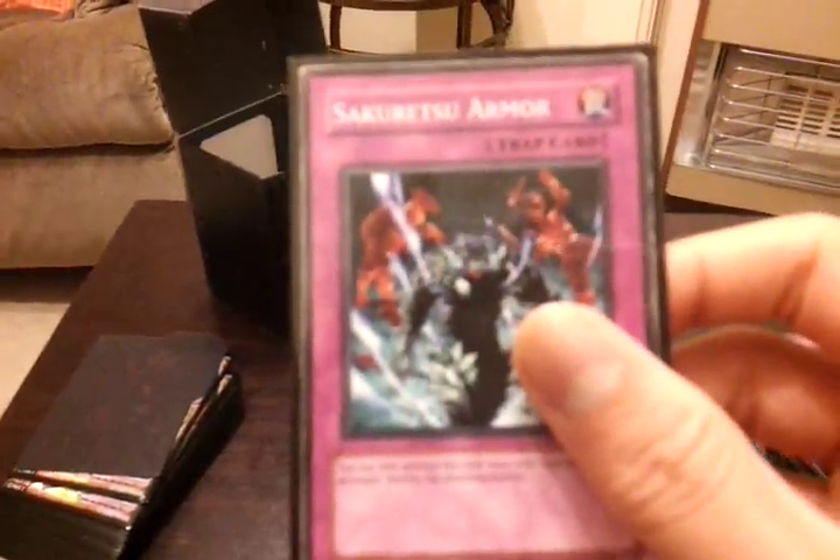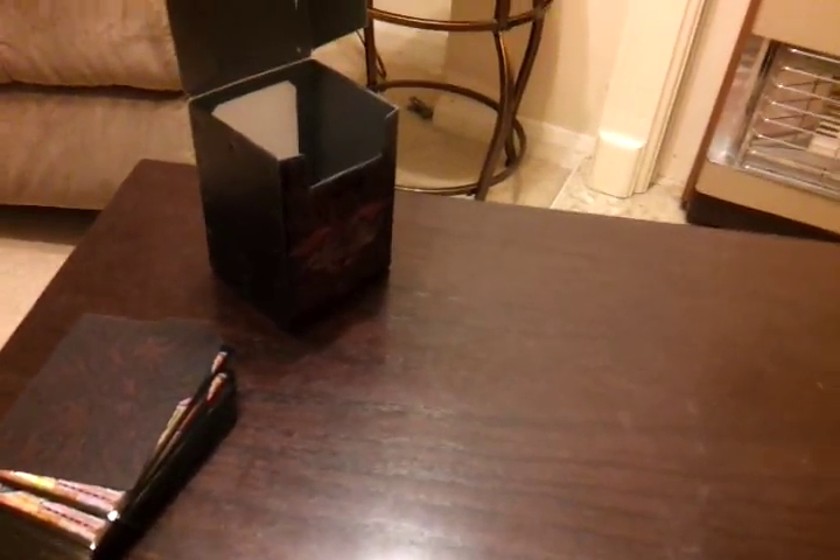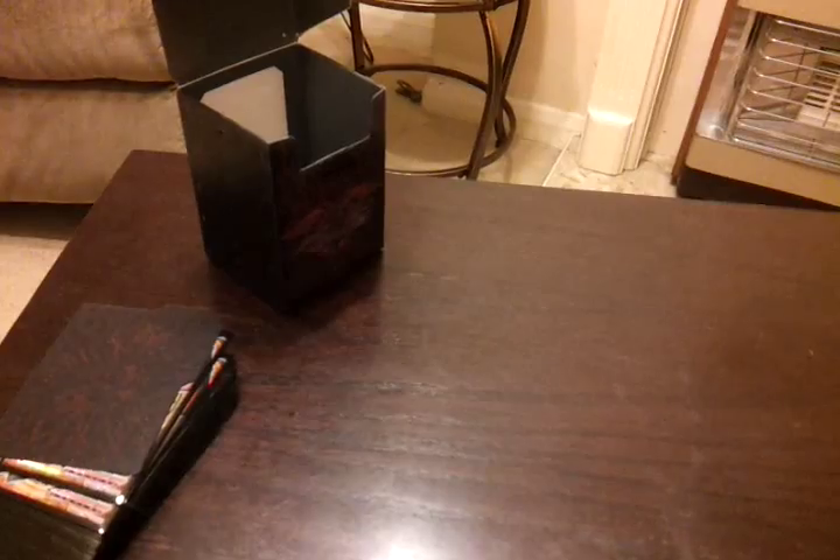I forgot — Shard of Greed or Spell Finding Circle. Sakuretsu Armor, Elemental Hero Clayman — very nice. Sorry about some of them being Korean, I'm really sorry. I know I translated it but I know some people still wanted to see English cards. Now quickly, on to my fusion deck.